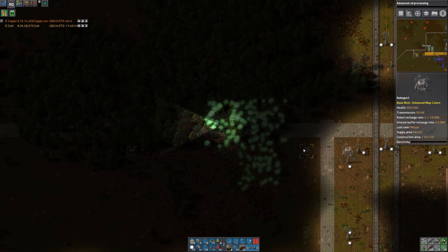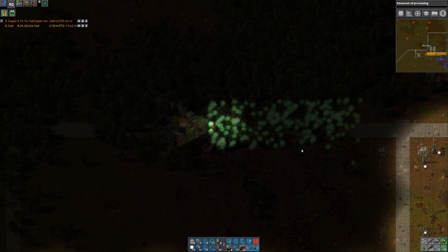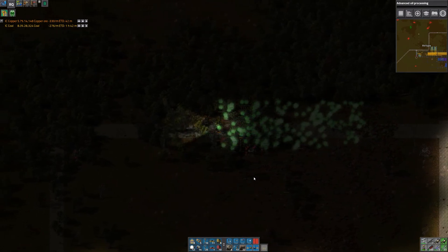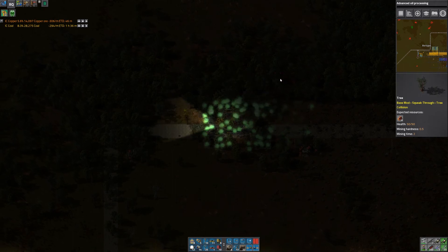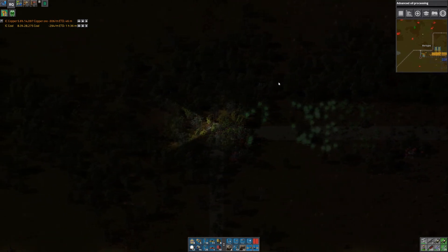But first things first, as always, clear all these trees. Luckily the nanobots make it fairly simple, although it's slightly annoying when they leave some trees with very little health. It looks like they all have 50 health, so I don't know what the termites are up to.